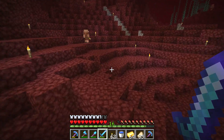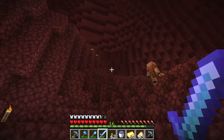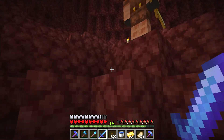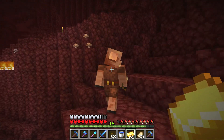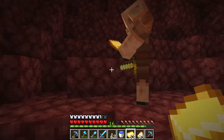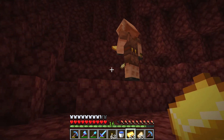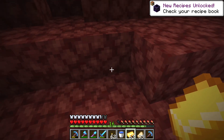Here we have a Piglin. What you have to do is go close to him and throw gold ingots and he will give you something in return. Hello Piglin, look at what I have here. I have a golden ingot. He will pick it up and then decide what to give you in return.